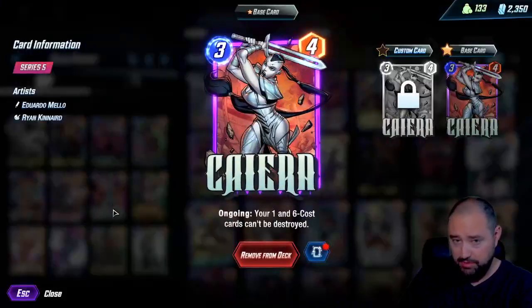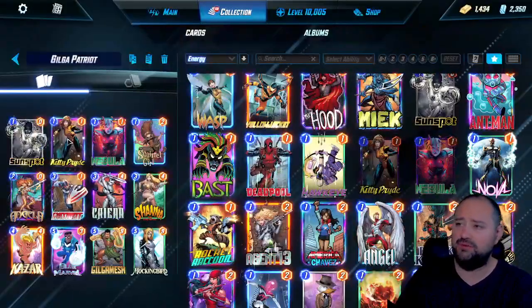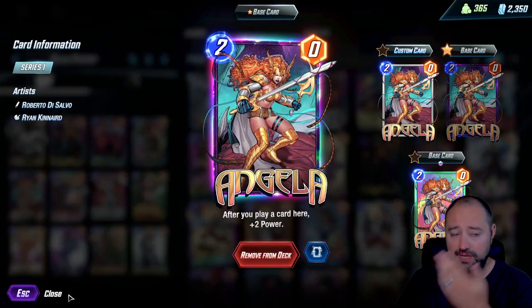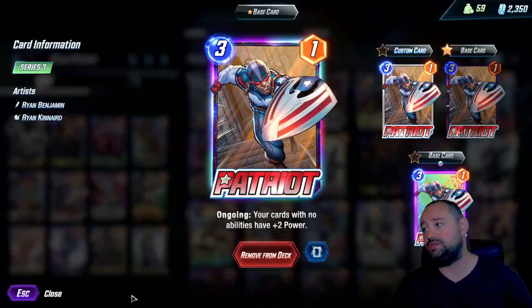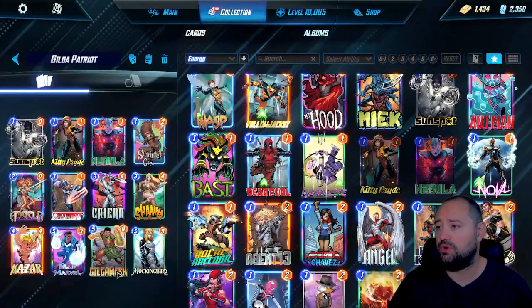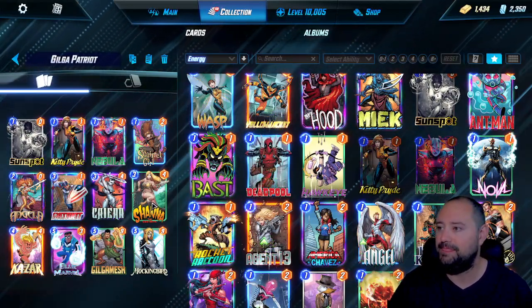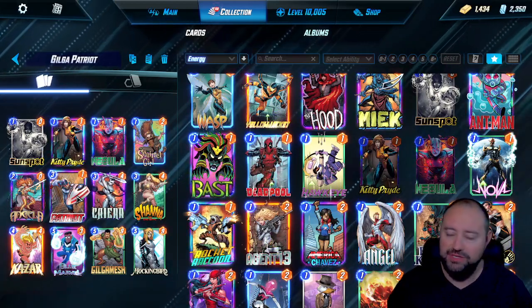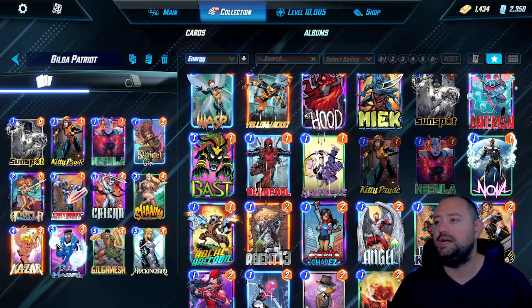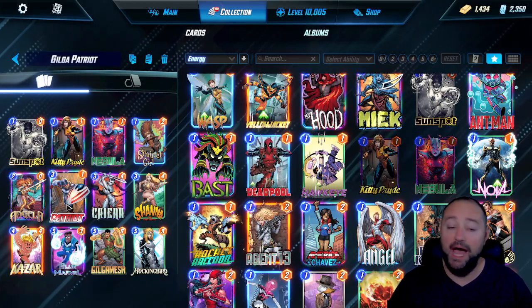We have Kyara to block and protect all the ones. We have Sunspot, of course, Kitty Pryde, Nebula, Squirrel Girl to fill up the board. We have Angela because she gets a boost — just play another card with Angela. We got Patriot — obviously your cards with no abilities get plus two power. What does that mean? The other two squirrels from Squirrel Girl. This is actually more like a Blue Marble deck, so it's more like a Gilgamesh Kazoo deck. I brought in Patriot just because.